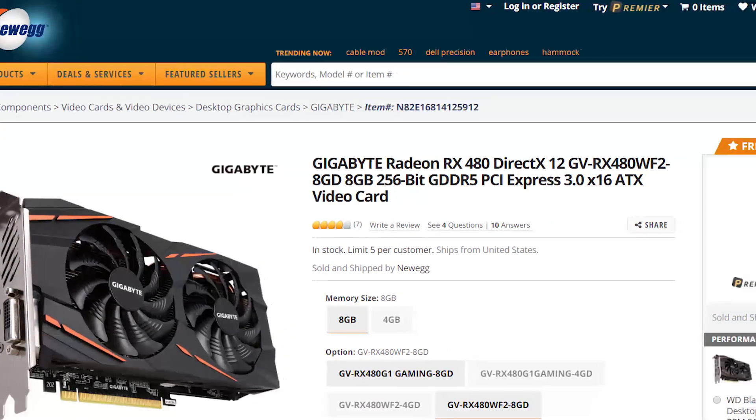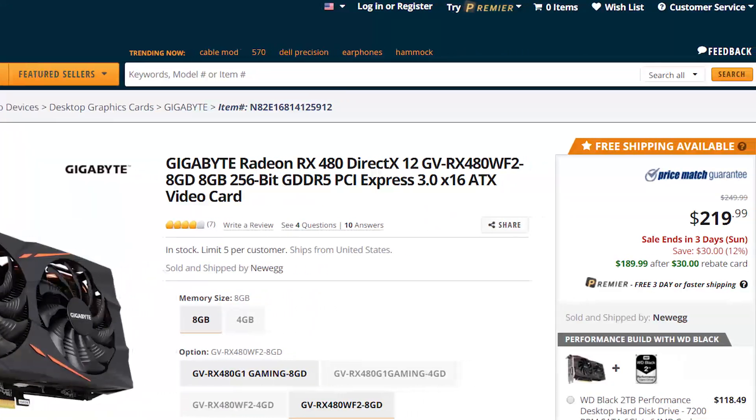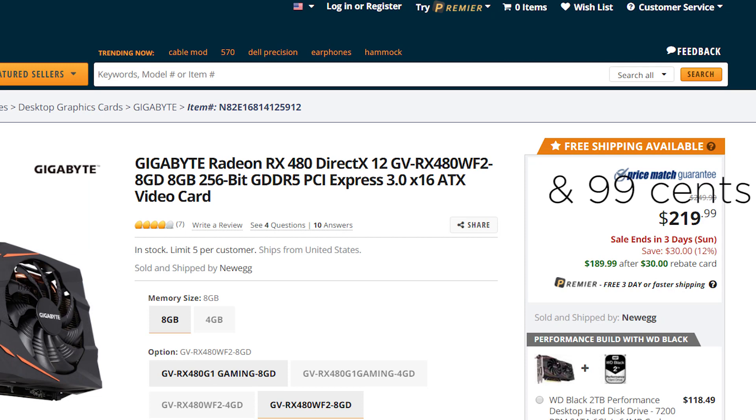Lastly is a Gigabyte 8GB RX 480 for $219 — definitely not a bad deal. Since we know the 480 is incredibly similar to its 580 brethren, you're not losing much by going with the older card.